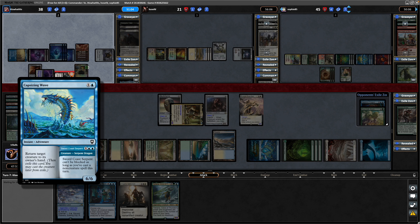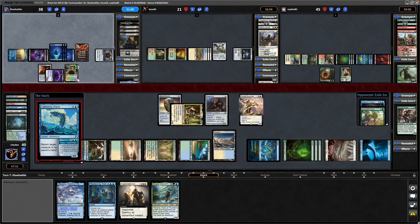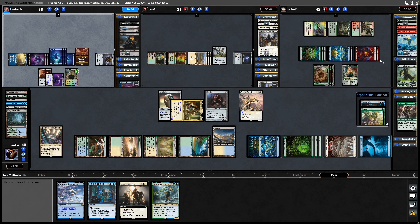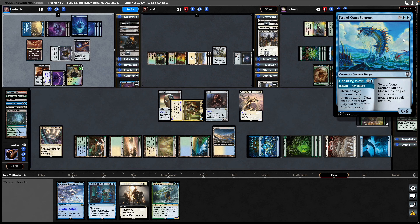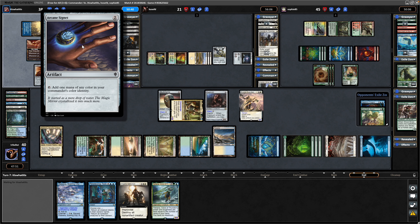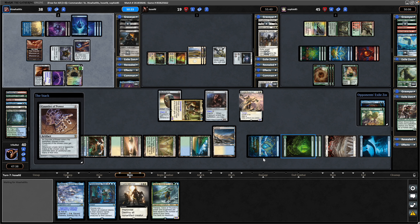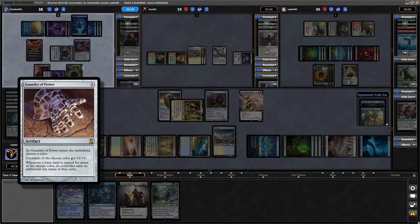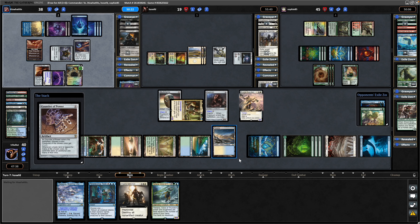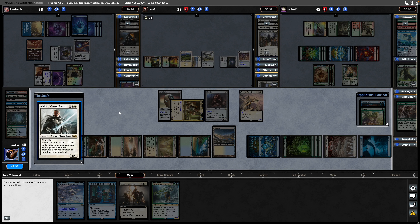They will have the capsizing wave in exile. The Sword Coast Serpent goes into the graveyard instead and we see an Arcane Signet for some more black fixing. That is a Gauntlet of Power which will buff all the basic plains here - we've only got one basic plains in play, so getting into more basics might be relevant. Then it's our Drinkmaster Tactician - needs more creatures to attack with. They have not got down their commander again yet, but our opponent has no cards in hand and is valiantly still playing it out.